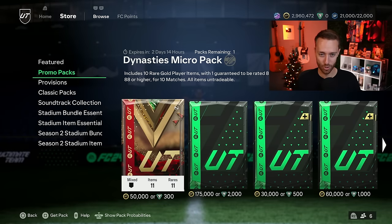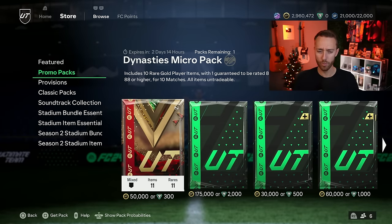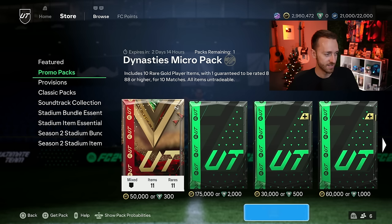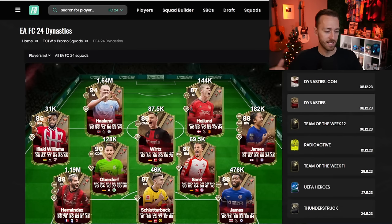On Wednesdays, EA usually runs lightning rounds in the store, which means more pack supply coming in. So be a little careful with promo card prices today. This is a normal market movement — promo cards tend to drop on Wednesdays after content, with Division Rivals rewards coming out. Then on Thursdays, people expect prices to drop further, and the lightning rounds reinforce that pattern.